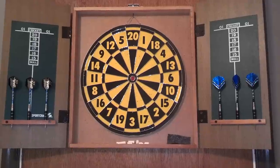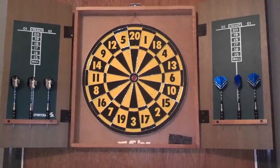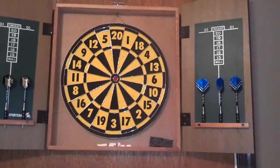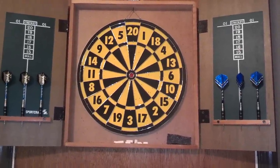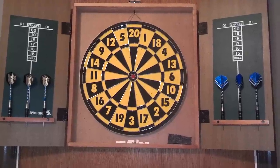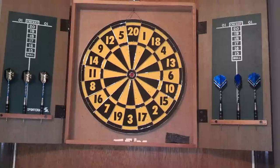So you all aim at 1. If you hit anything else other than 1, you get no points. So you aim at 1, you aim at 2, 3, 4, 5, 6, 7, 8, 9. And the person at the end of the 9th inning that has the most points wins the game.